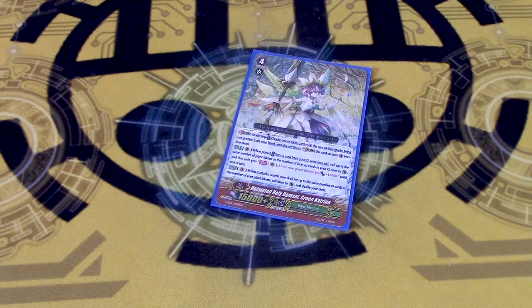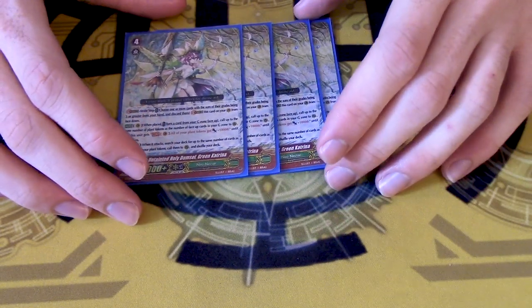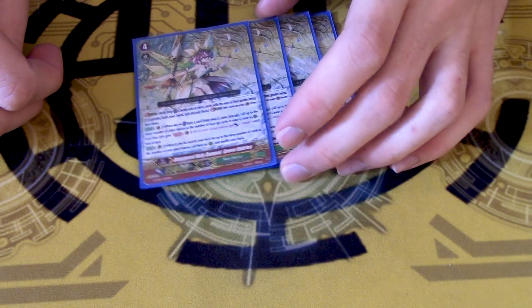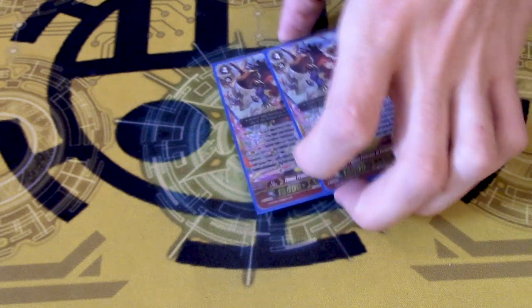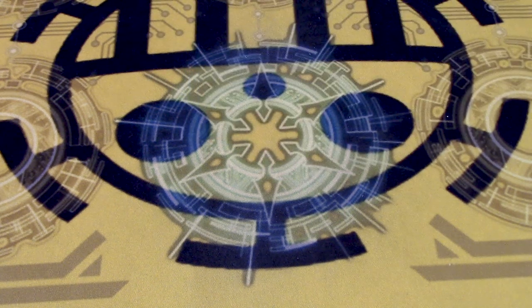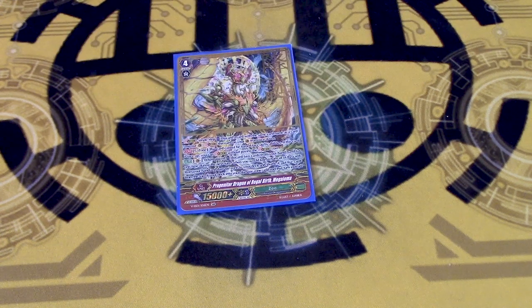G-Zone is completely untouched. 4 copies of Katrina, because it's the best G-Unit Neonectar has. On place, flip something, you call a token, and until end of turn, continuously all tokens get 10k. On attack, for each token, call anything from deck. Then 2 copies of flip fodder for Katrina, 1 copy of flip fodder, another 1 copy of flip fodder, and 1 copy of flip fodder that can sometimes be really funny. 1 copy of this card just because you can.